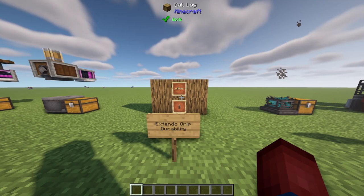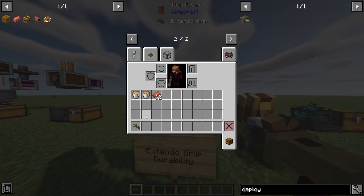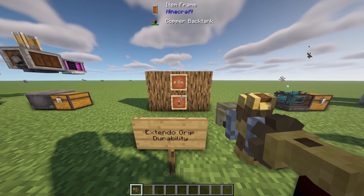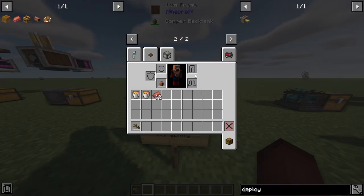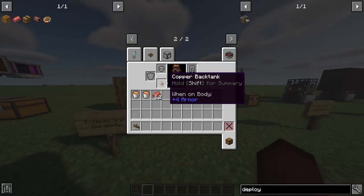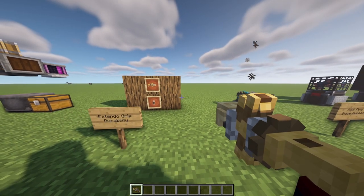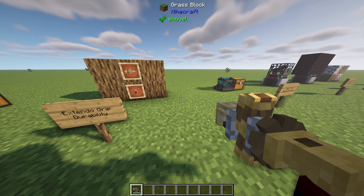Something I hinted at earlier: extendo grips now have durability. This was one of the biggest things to craft because you could just have unlimited reach — great for fighting mobs and players. Well now there's durability, but there is a way to make it unlimited and that's with a copper back tank. If you equip the copper back tank onto your back, you use the copper back tank's durability instead of the extendo grip's, which adds some balance. The tradeoff is that you no longer have a chest plate, so you'll have less armor than if you had a netherite chest plate.